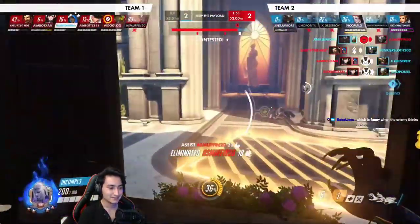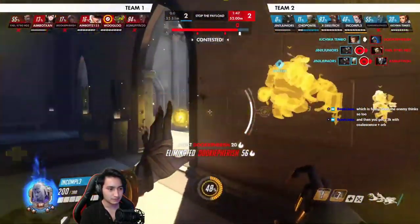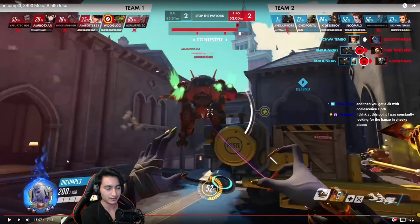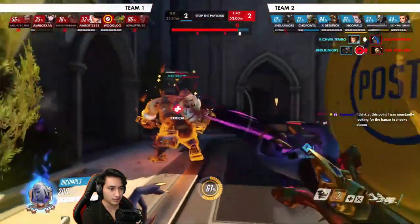Nice fade — I like the aggression here. That's actually pretty good — you made their Ana use her sleep dart and baited out a couple other abilities as well. That's exactly what you want to do in these situations. Moira's great at baiting out abilities.